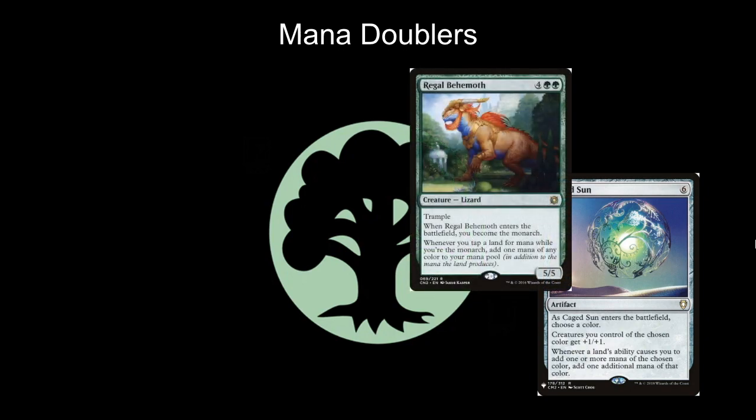Regal Behemoth is four green green for a 5/5 lizard creature with trample. When Regal Behemoth enters the battlefield you become the monarch. When you tap a land for mana while you're the monarch, add one mana of any color to your mana pool. The benefit of Regal Behemoth over Caged Sun is the monarchy is going to mean you're drawing cards as well. The downside is when you lose the monarchy you're not going to be getting the mana doubling effect any longer, but it is a 5/5 with trample.